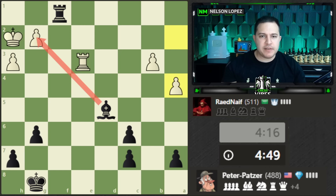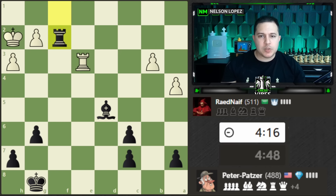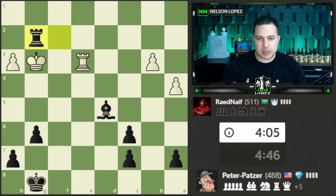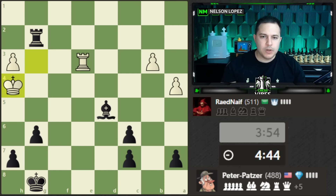I see the opportunity to put my rook on the second rank — a very annoying threat for white. The only move I see is rook to g3, but then the rook is stuck defending the pawn. They don't do that, so I'll just take the pawn. If they had played that, I was going to bring my king over to hunt down the pawns. But in this case, we'll just take.